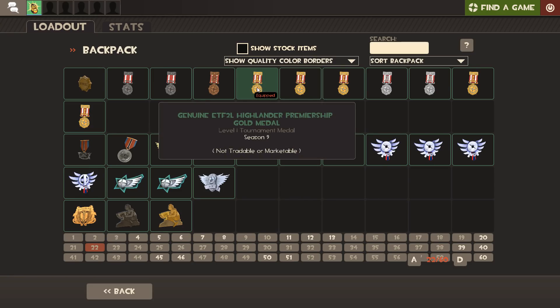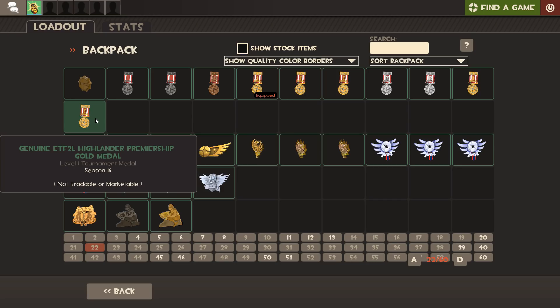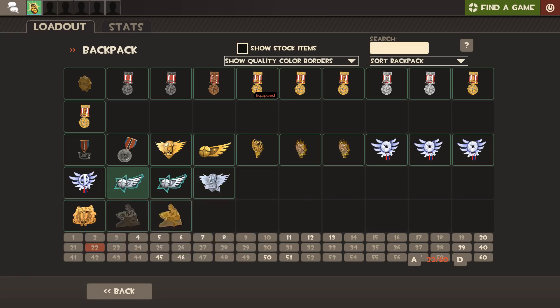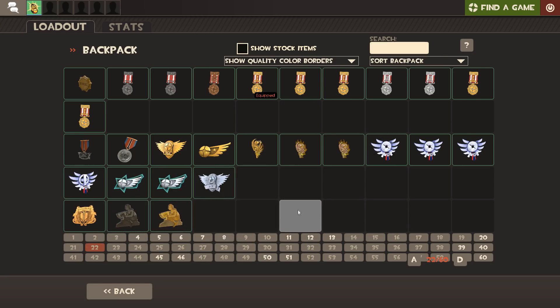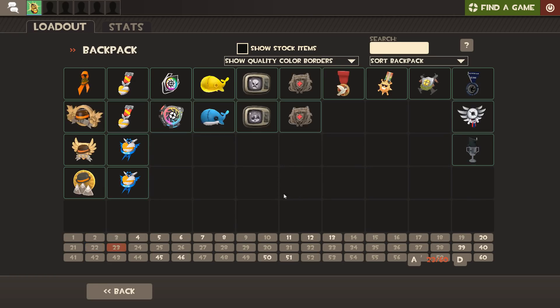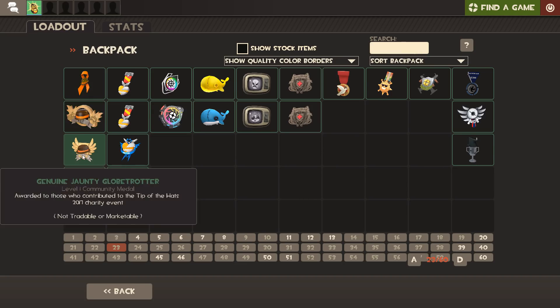This next page is a lot more interesting - this is my Highlander page. I've got five winners medals: Season 9, 10, 11, 14, and 16 are all Premiership gold medals. I also have UGC medals - Platinum first place, and another Platinum first place, plus second and third, so I've got first, second, and third for Platinum, though they change the medal designs frequently. Down here I've got my LAN winners medals: Deutschland 2015 when I won, and Copenhagen Games 2018. I did win Deutschland 2016 as well but there was no in-game medal for that unfortunately.